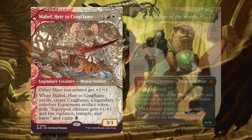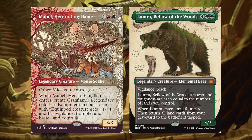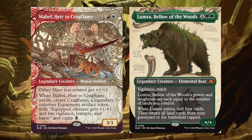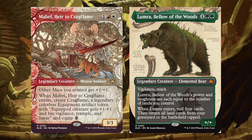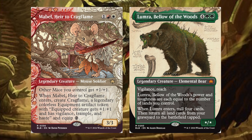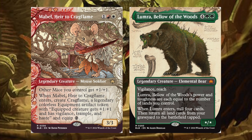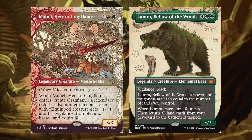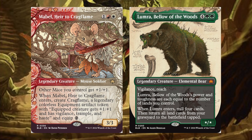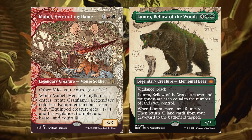Next, Mabel, Heir of Kargflame, and Lumara, Bellower of the Woods. Mabel is one red-white, legendary creature Mouse Soldier. Other mice you control get +1/+1. When Mabel enters the battlefield, create Kargflame — a legendary colorless equipment artifact token with equip: creature gets +1/+1 and has Vigilance, Trample, and Haste, equip for two. It's a legendary colorless equipment so you can only have one of them, but it's a cool little Mouse Soldier commander. Next is Lumara, Bellower of the Woods: four green-green, legendary creature Elemental Bear with Vigilance and Reach. Power and toughness are equal to the number of lands you control. When Lumara enters, mill four cards, then return all lands from your graveyard to the battlefield. So you're just dumping lands into the graveyard and getting them back. It notably doesn't have Trample, but you just have a big bear coming at you. Very, very cool cards.